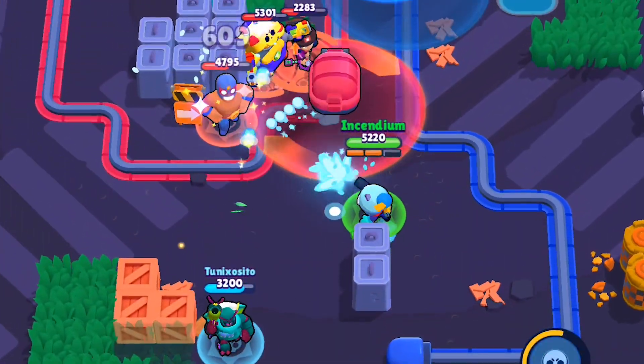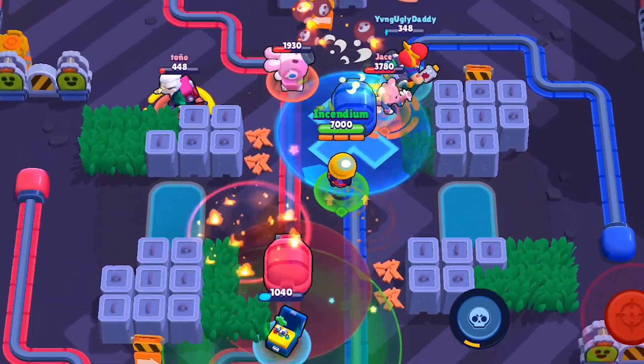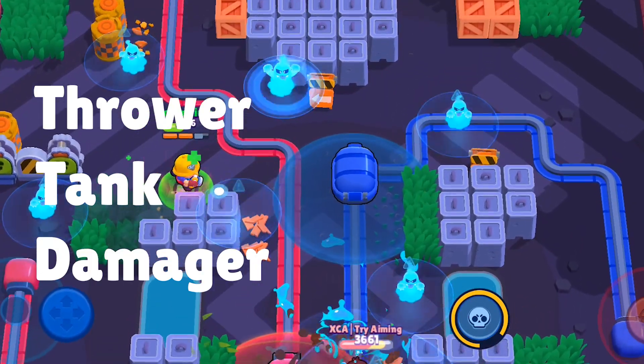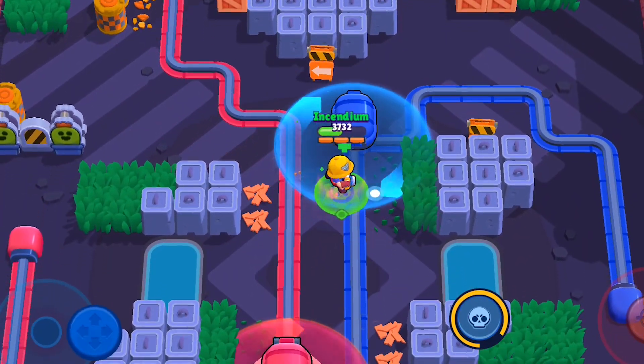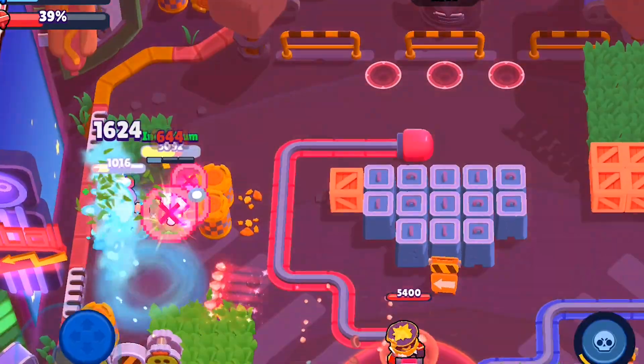A lot of the time in this mode, everyone's just going to be clumped around the payload, so brawlers with a large area of effect are generally going to be pretty good. But then brawlers that counter large AoE brawlers are also going to be good, so you generally want to bring a diverse mix. You don't want to run all throwers because if they run a thrower counter, you're kind of screwed. Same with all tanks. Generally it's pretty good to go with a thrower, a tank, and then some sort of damage dealer. The tank can help push the payload in aggressive situations, the thrower can deal damage from wherever since he completely ignores all walls on the map, and then the damage dealer tries to get as many kills as possible while everyone else moves the payload forward.